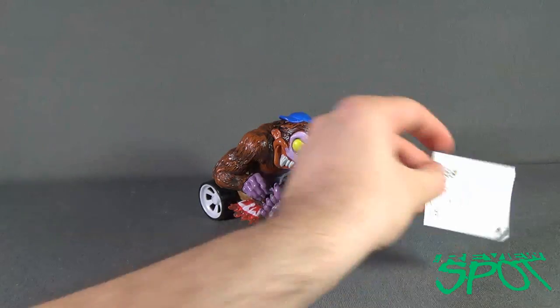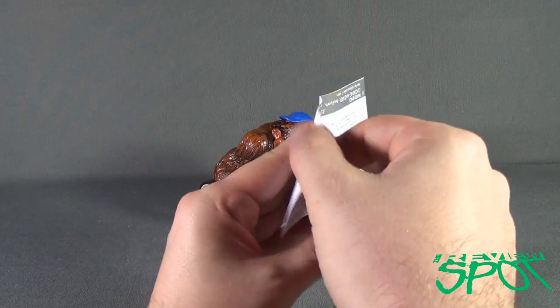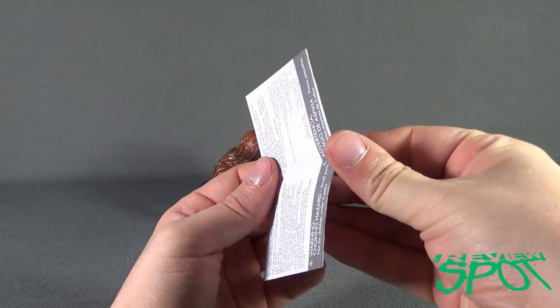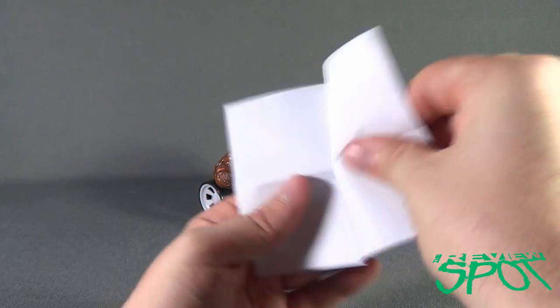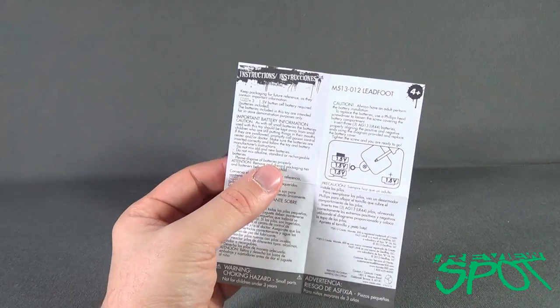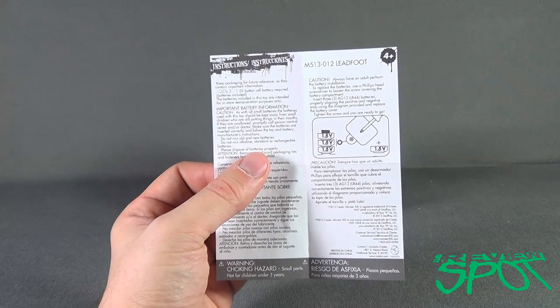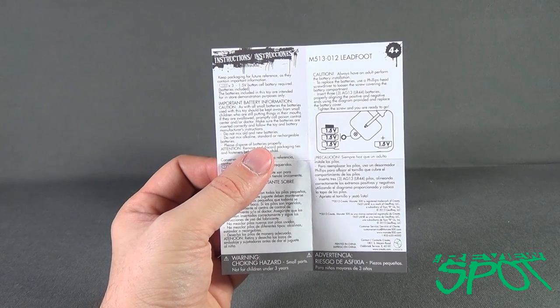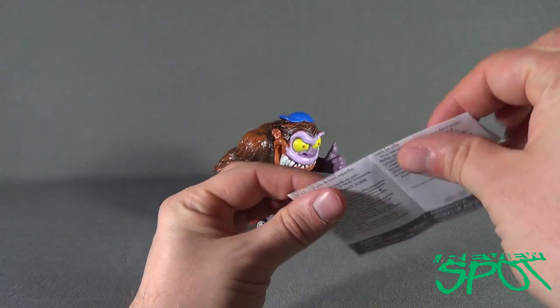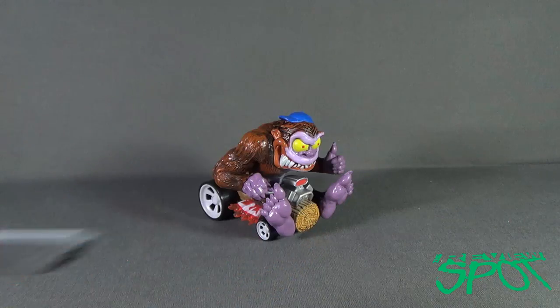You also get some instructions showing you how to change out the batteries. Do take your batteries out when you're not displaying these, so you don't come back to a fright and leaking batteries everywhere. It requires three 1.5 volt batteries to give this guy lights and sounds.